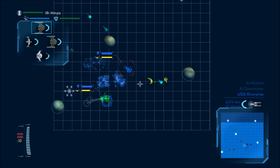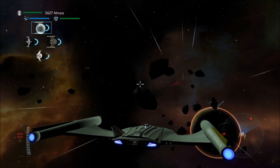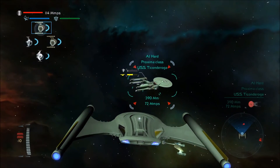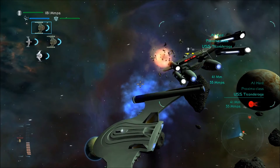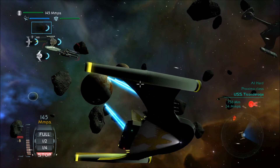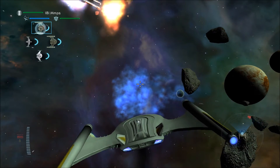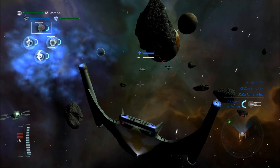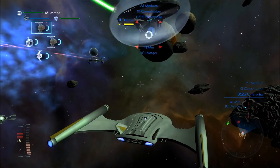Let's go assist these guys. Is that a Stormbird? That is a Stormbird. I wonder how it'll do against the Proxima class. Proxima class ships are tough against any ship. I think the Proxima class is one of my favorite original-series-era ships that aren't from the mod — they're just so unique looking, with their four warp engines and two main hulls. It's just such an interesting design.